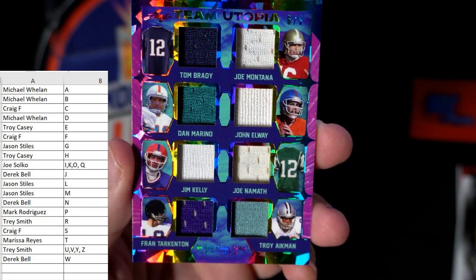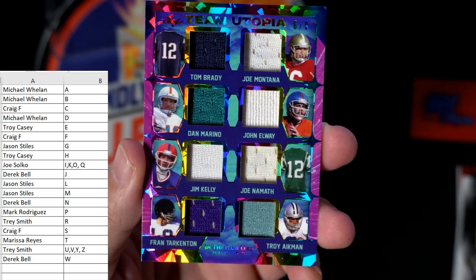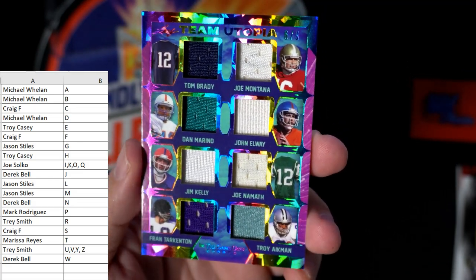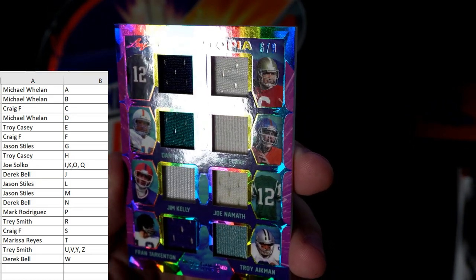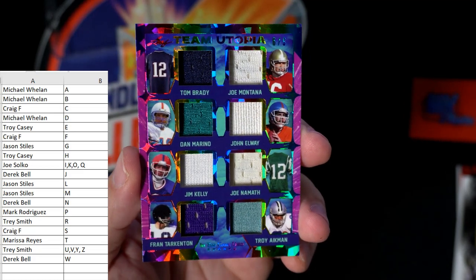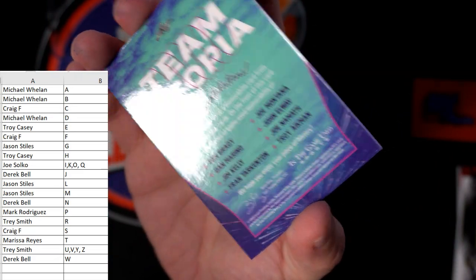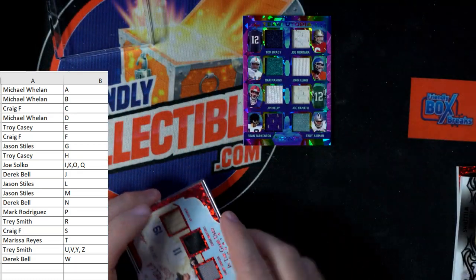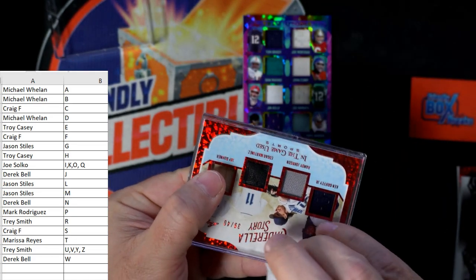Oh boy, look at this — wow, look at that! That's an Octo Relic. Oh my god, look at that: Tom Brady, Joe Montana, Dan Marino, John Elway, Jim Kelly, Joe Namath, Fran Tarkenton, Troy Aikman — Team Utopia, 6 of 9. That's just insane. We're going to go through that one at the end of the break and random it off, or unless somebody has the majority.